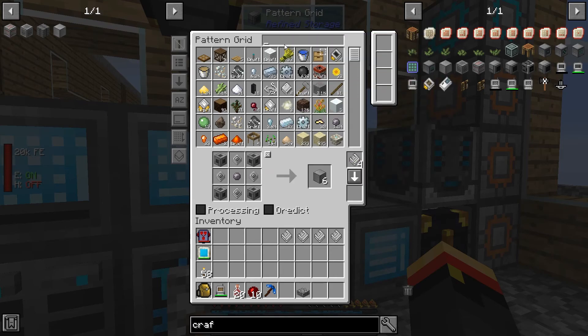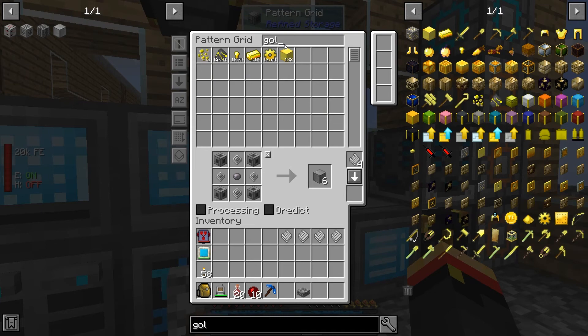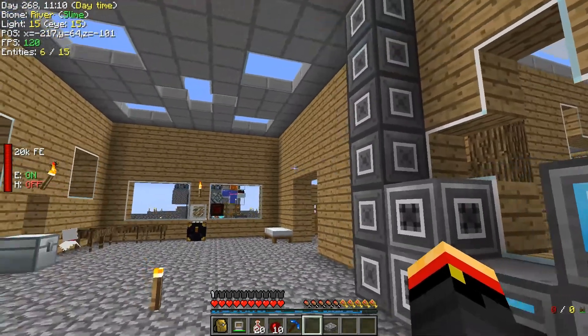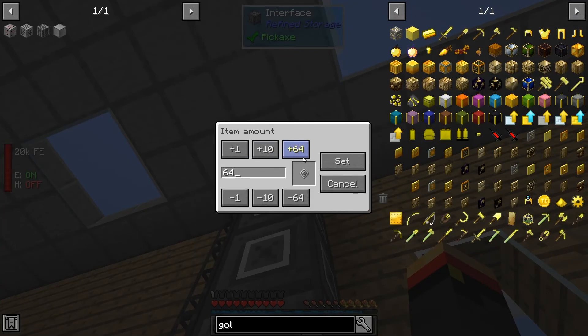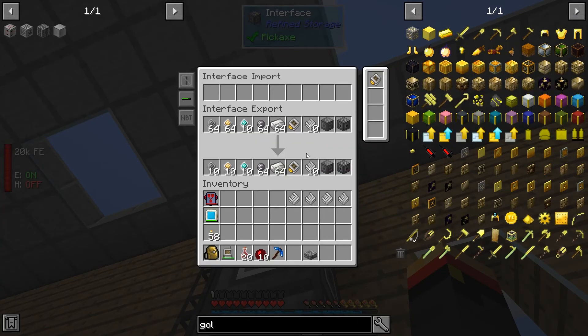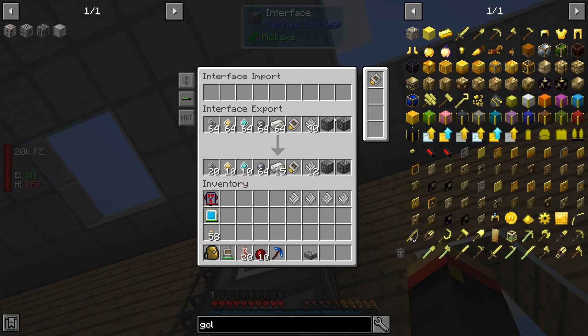This is going to require a lot more stuff. We've got a lot of diamonds, we've got a lot of gold. It's time to bump up our auto-crafting of these guys. We're going to get a stack of all of them in here and make sure we've got those for the future. Should be able to get 30 patterns from now on too.